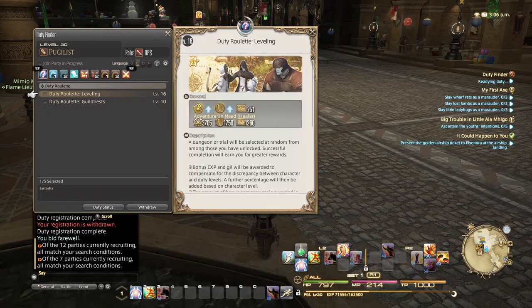The Duty Roulette leveling combines all the dungeons available and throws you together with random people. There are also Guild Heists, which are specific to Final Fantasy XIV — they're very small instances, almost like a segment of a dungeon. They're good for leveling and also guide you through different mechanics you may run into in dungeons later on, so it's kind of like an intro into different parts of the game.